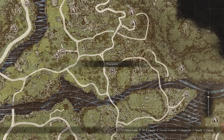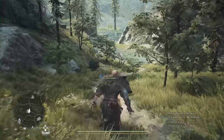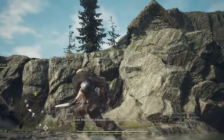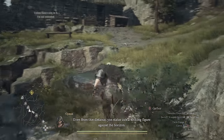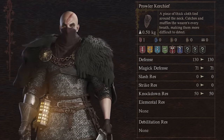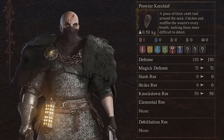Now if we go back to that campsite and head directly east of it, you'll find another campsite. From here we're going to go south across the river. We're going to cross over the river, go around ignoring the bandits, come up the cliff, and inside this house there's a chest you can loot right here. That's where you're going to find the prowler kerchief disguise, and you can actually wear this with other helmets.